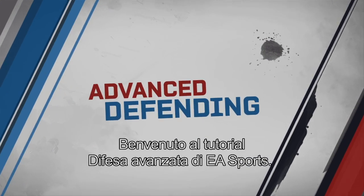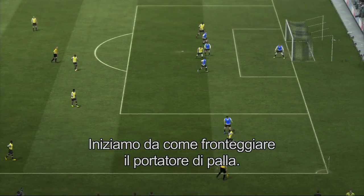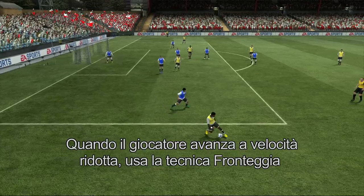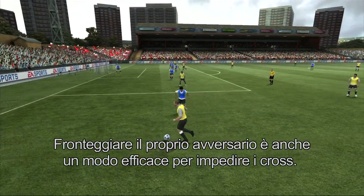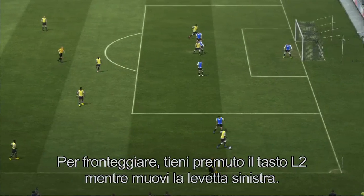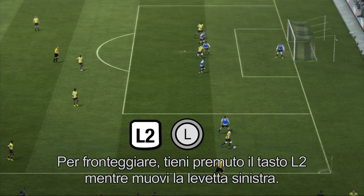Welcome to the EA Sports Advanced Defending Tutorial. First, we'll go over jockeying. When the ball possessor is dribbling at a low speed, try to use jockey to have a better chance of staying with the attacker and avoid getting beaten by skilled dribblers. Jockeying is also a very effective way to prevent crosses. To jockey, press and hold the L2 button while moving the left stick.